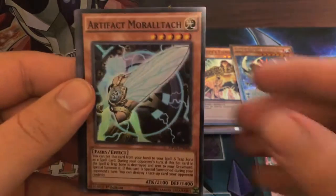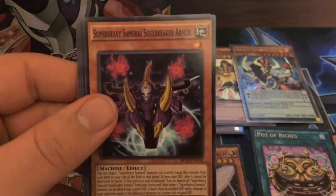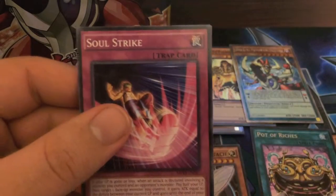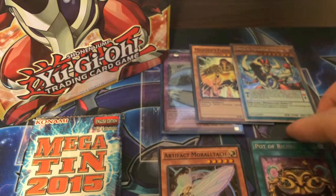I think this is the one artifact that's on the banlist. Mimiclay, Number 42, Super Heavy Samurai Soul Breaker Armor, Satellite Knight, Capella, Number 43 Manipulator of Souls, and Soul Strike. I will sleeve up that Pot of Riches and probably that Knight. The artwork on this card looks really good.